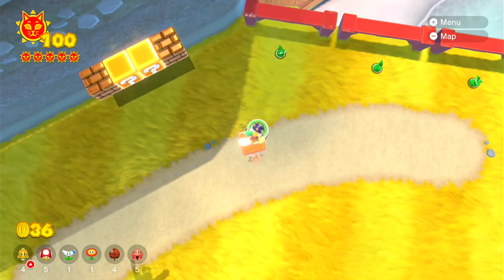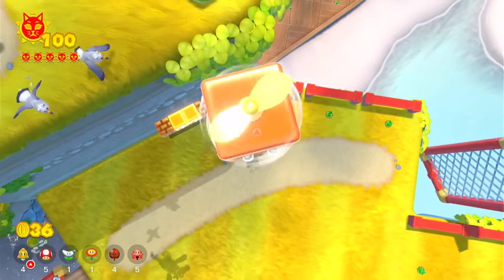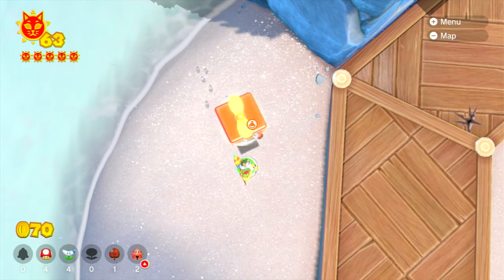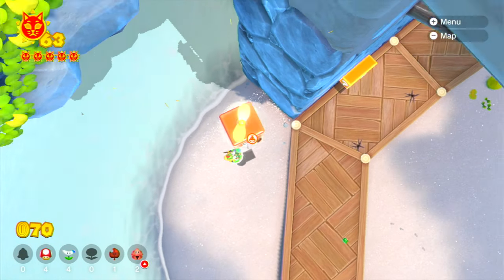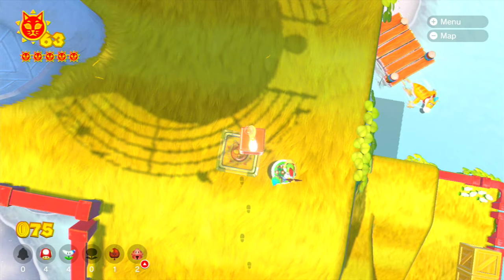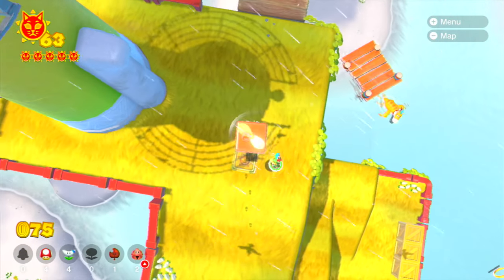Then, you will bounce off, and you can do the propeller again. You can do this three times. However, if you bounce off of Bowser Jr. twice on the first one, you'll only be able to go up twice. This trick is limited by the number of times that you can bounce off of Bowser Jr.'s head, which is only twice.